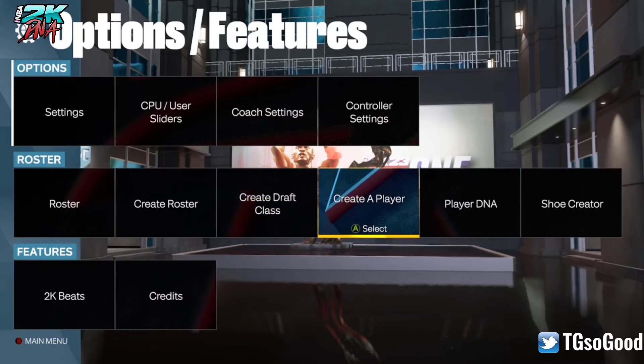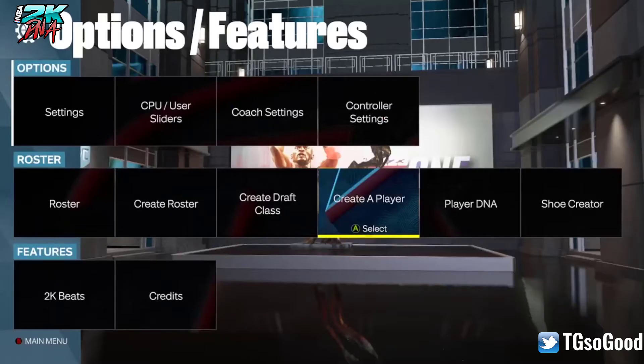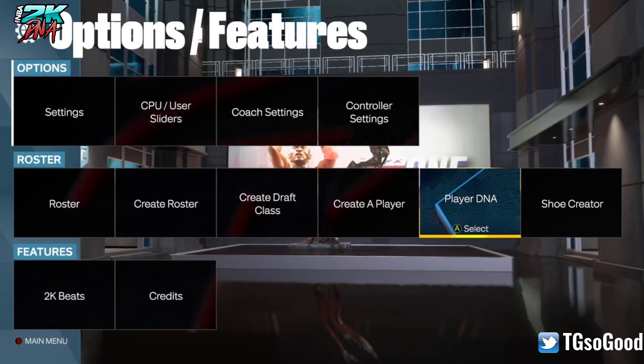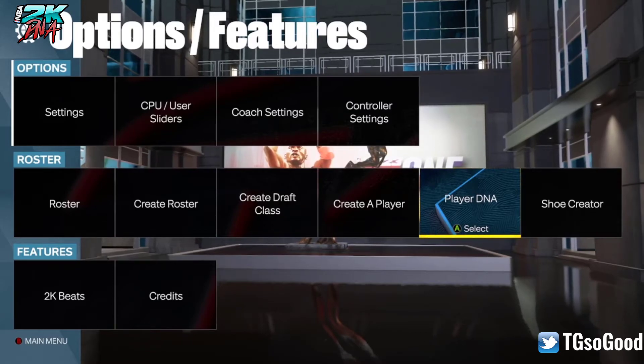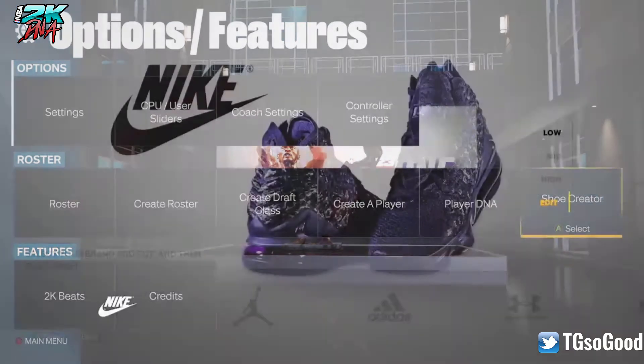For Create a Player, this is where you create all of your players. Player DNA — I forgot to say — you can create WNBA and NBA players on next gen. Player DNA is where you copy somebody's DNA, whether it be looks or the ratings.